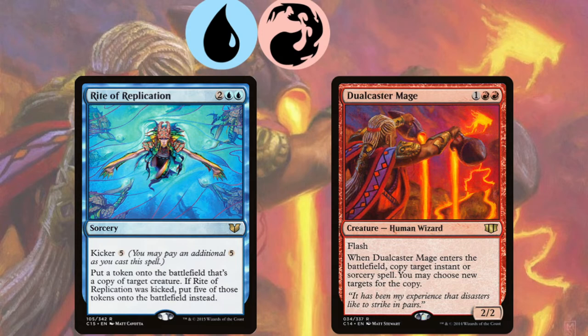So you'll get five Dual Caster Mages, which can all copy the kicked Rite of Replication, making 25 Dual Caster Mages — and exponentially more and more mages.